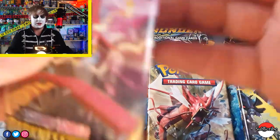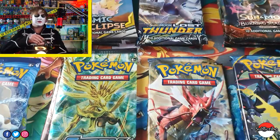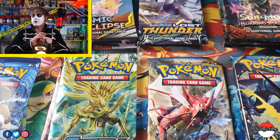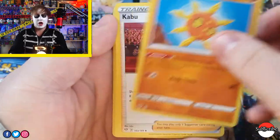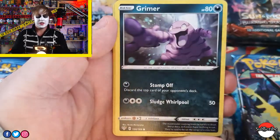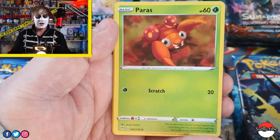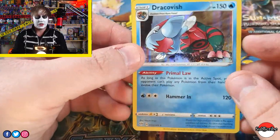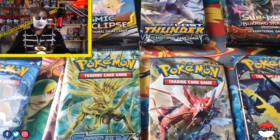Starting off with Sword and Shield Darkness Ablaze. Hope everyone's having a fantastic Halloween and I hope you enjoy our pack opening. The energy is Grass. We have a Solrock, Kabu, Sima Sage, Grimer, Clink, Ducklit, Marribe, Paris, Gaffetella, and a Red Foil. Our rare is a Dracovish Hollow — I haven't pulled this one yet. That's pretty nice; the hollow is quite nice on that.